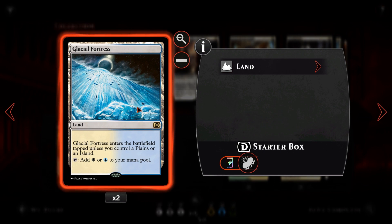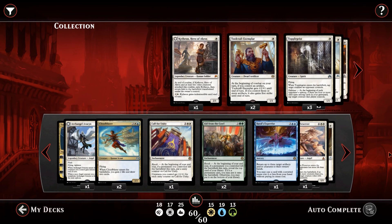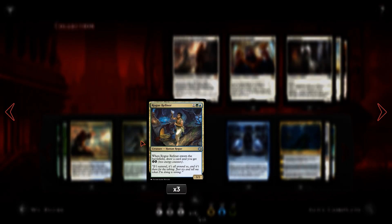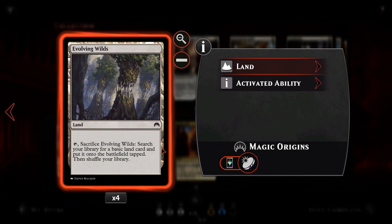We also have Glacial Fortress for white/blue and Sunpetal Grove for green/white. Then Aether Hub — it enters and you gain one energy. You can tap for colorless or pay one energy for any color, making it essentially a three-color land that comes in untapped. This is why we run Rogue Refiners over Elvish Visionaries — the energy from Rogue Refiner fuels our Aether Hubs, making our mana base dramatically better.